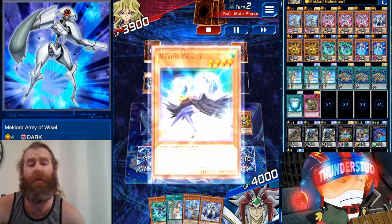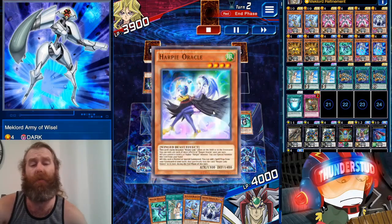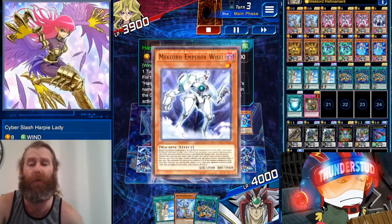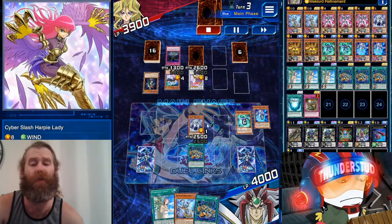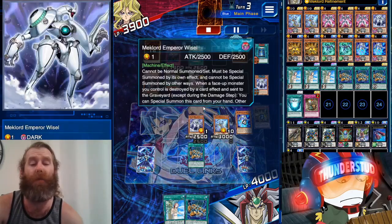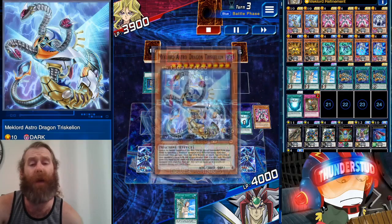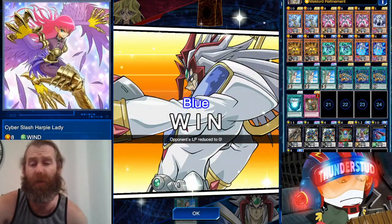We have Cyber Slash Harpy Lady. There's an Oracle — it destroys that monster, then destroys Army of Steel, which brings out a White Cell. His turn ends with two back row and gives Elegant Egotist right back to his hand. We use Assembly to destroy him, and Y-Cell is going to take our Harpy Lady. We could have used Forbidden Lance and stolen his Harpy Lady all the same. We bring out our Astro Dragon — he tries Book of Moon but we assemble another Dragon. He has no back row to save him; we dunk on his lowest monster with his own biggest monster and he's done.